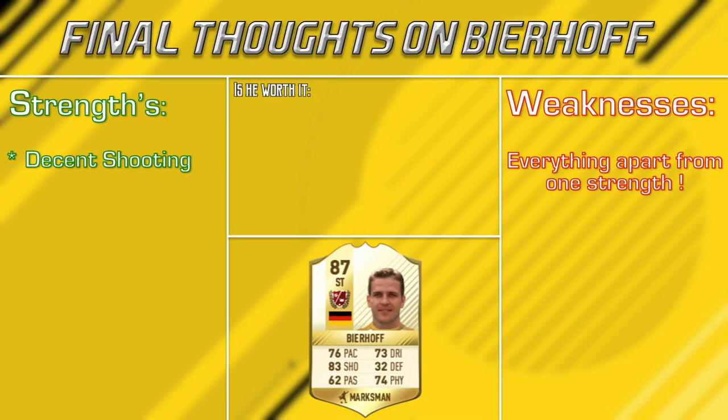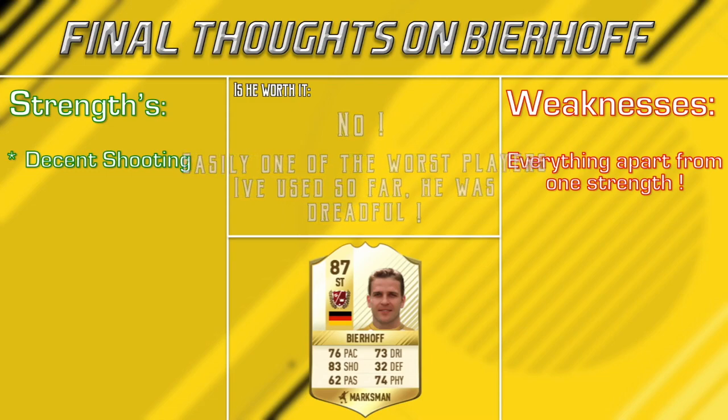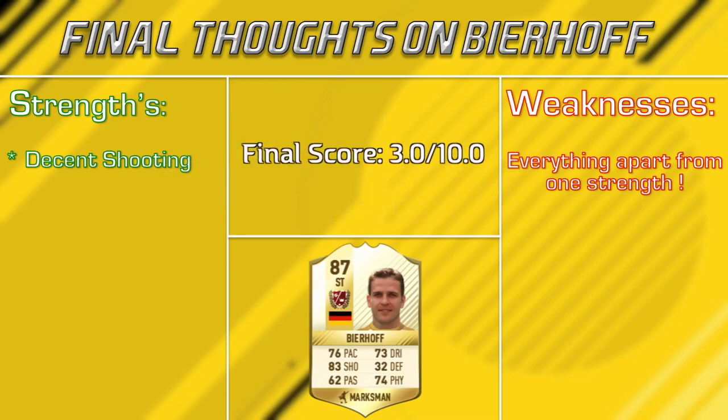Something else about this card that made me hate using him even more — his passing was dreadful for me, guys. Just constantly gave the ball away. Positioning is something that made me dislike using this card even more as well. He is a player with medium/medium work rates and he's got 88 attack positioning. I was thinking to myself he's got a decent attack positioning stat, but when I used him, he was terrible. I was running down the wing with my wingers ready to cross the ball into the box, and he was still by the halfway line by the time I was ready to whip in the cross.